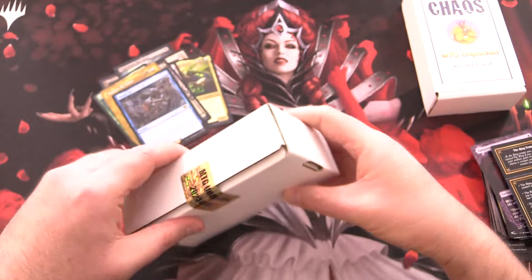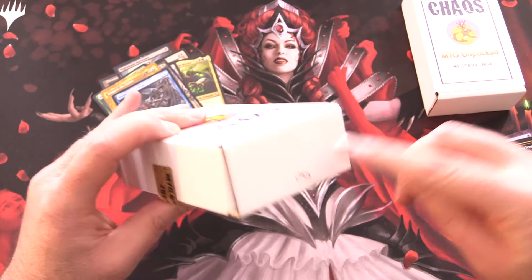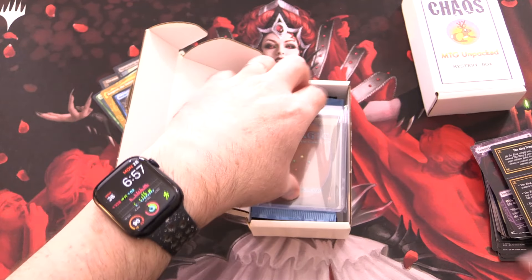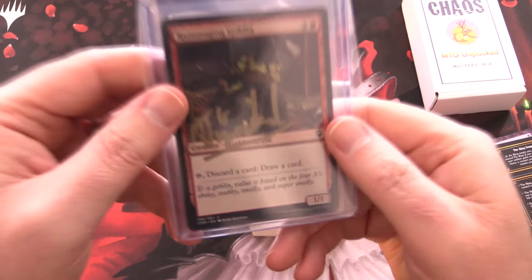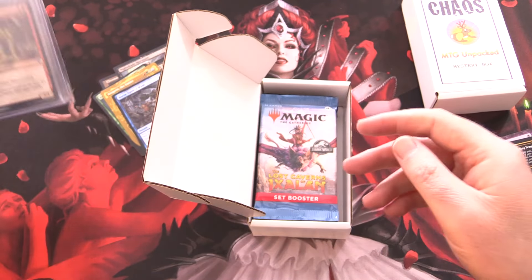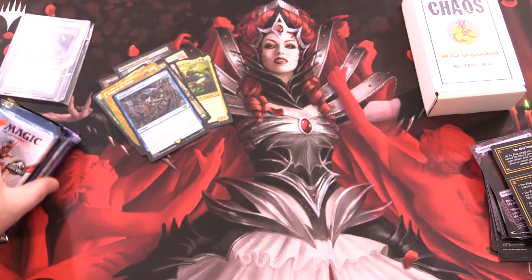Moving on to our next box - Pure Chaos. I have a little symbol on top so I know which is which since all the boxes look the same. This one comes with a signed goblin - a Rummaging Goblin - and he'll probably find his way back into some of these packs.